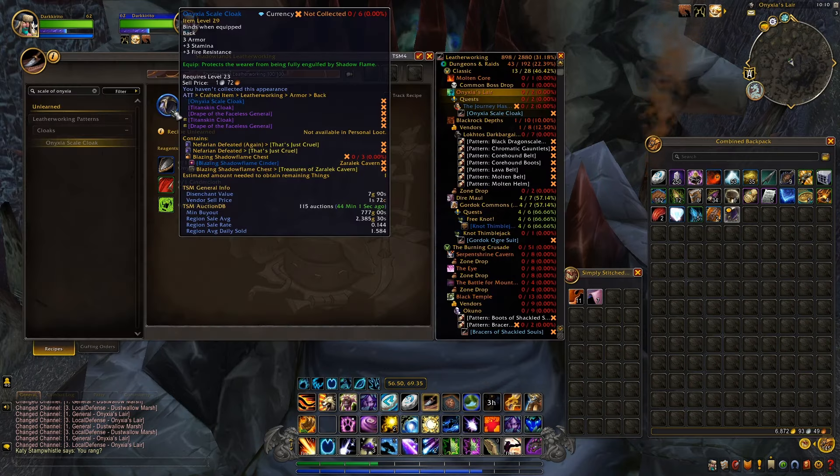The cloaks do sell for quite a bit on the auction house — that is 777 gold on my auction house at the moment, which is a high pop server. And for the Regent sale average it's around 2,400 gold each.